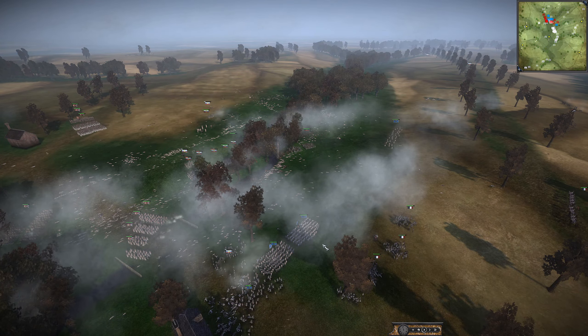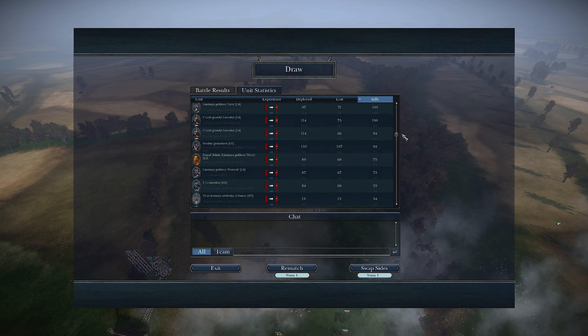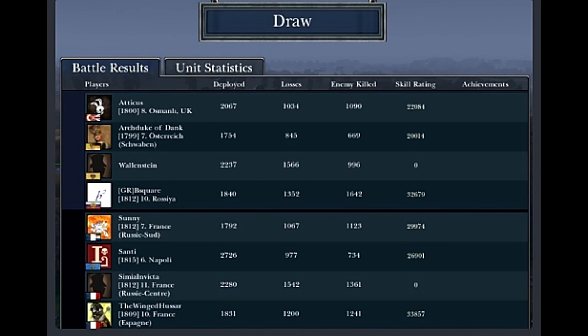This one was sent in by the Russian player. You can see the Caval Guard — his cavalry did amazingly well. Russian cav usually does — they got some really good kills. The 8-point Ottoman player got 1,090 kills. The 7-point Austria got 669 kills, the 9-point Austria got 996, the Russian player 10-pointer got 1,642 — most kills on any team. On the other side: 7-point France Russia Sud, 6-point Napoli with 734, the 11-pointer Russia Center with 1,361, and 10-point France Espana with 1,241.